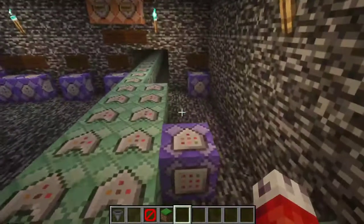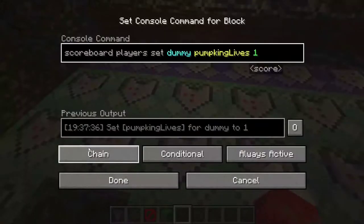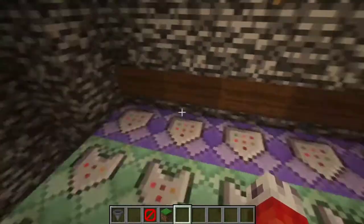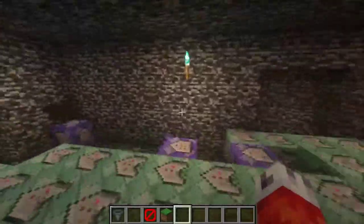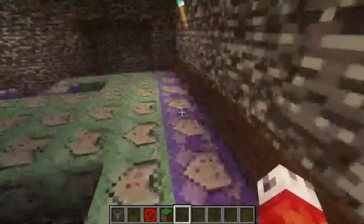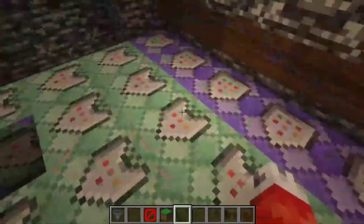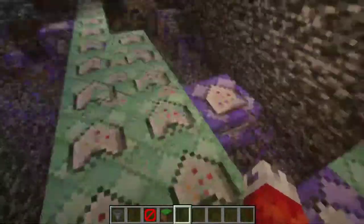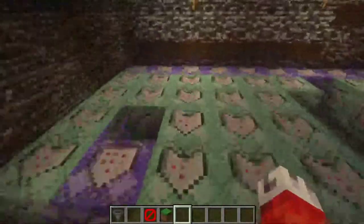Another word of advice: unless you want to do fancy things with comparators and redstone, you want to set all of these command blocks to be always active. Every single one, unless you want them to only be powered by redstone. All of these will be running throughout the game. The purple ones will repeat, so they keep trying to activate. The green ones are chained, so they will only activate if the purple ones activate, and they're all conditional, so they only activate one after each other if the previous statement is true.